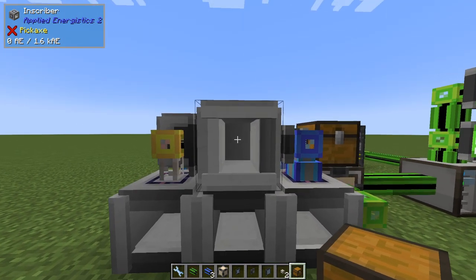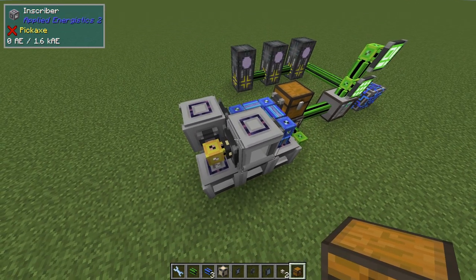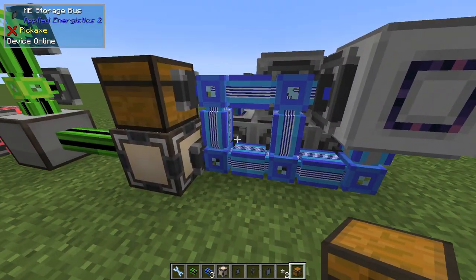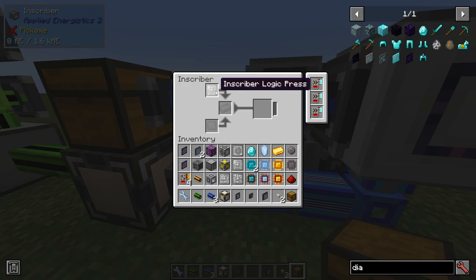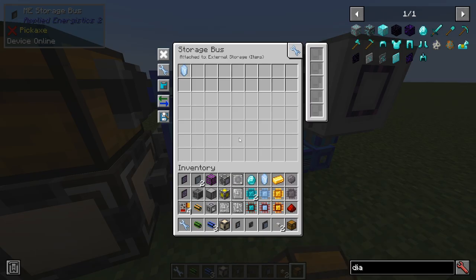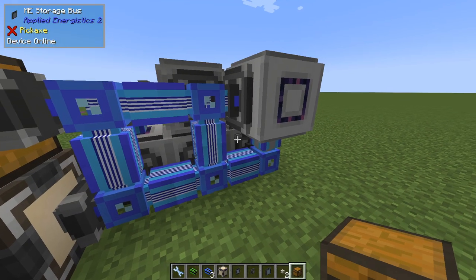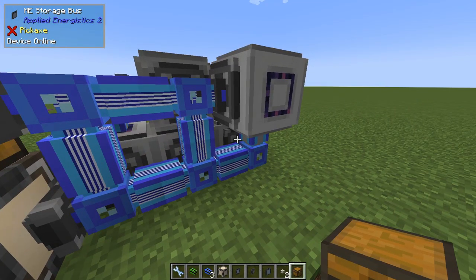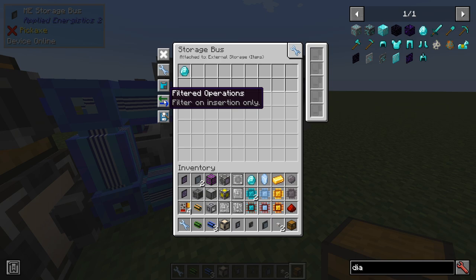I forgot to mention that we need to rotate this so they end up in the correct order - you'll see that when I build it again later. For the next three items, we have gold over here. Gold is filtered to be used with the logic press in the middle inscriber. We filter for calculation, which means the Certus Quartz crystal. And finally the diamond, as I showed before, to the engineering press. For these three it is important to know that you need to filter on insertion only. The default setting is insert and extract - we need to change this to insertion only.